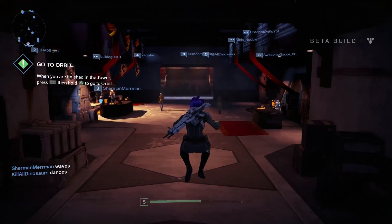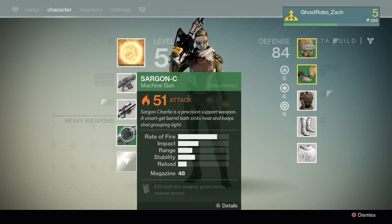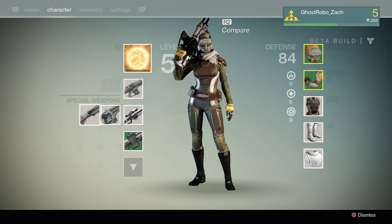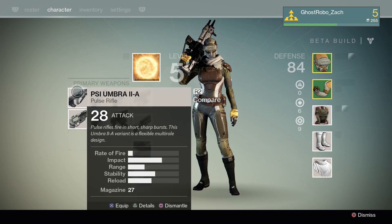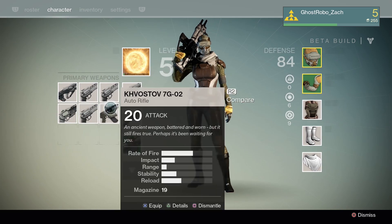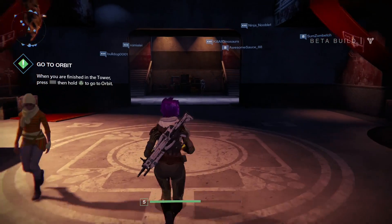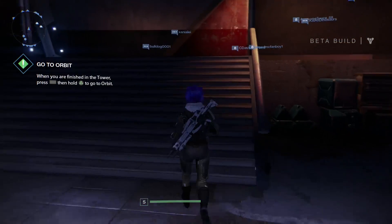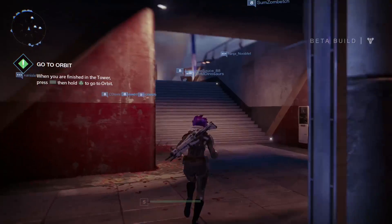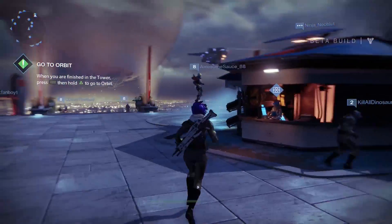Let's go back to the Engram guy real fast and see if there's anything we want to buy from him. Currently I feel pretty good. We got our heavy weapon slot. I'm going to ride the shotgun for now. Auto rifle, pulse rifle, we got some crazy hand cannons, but the Marshall is looking pretty sexy. I really want to level up. I want to do multiplayer as well. Do you guys want to see multiplayer? Let me know in the comments below if you want to see me do the Crucible multiplayer, which is the competitive stuff.